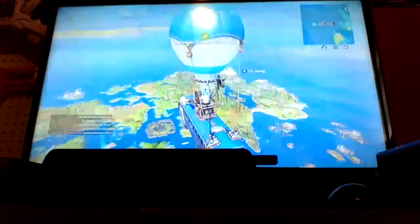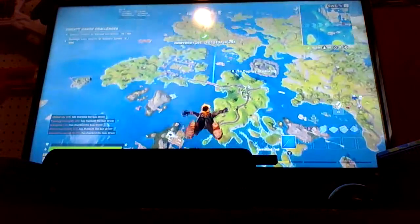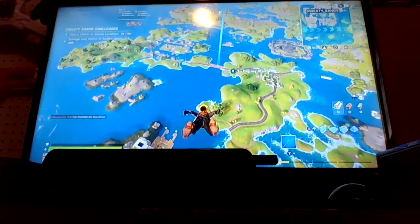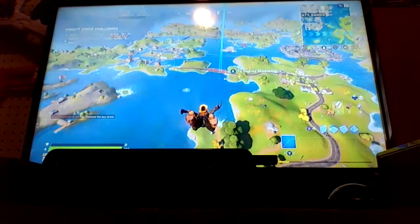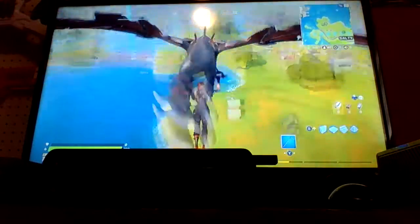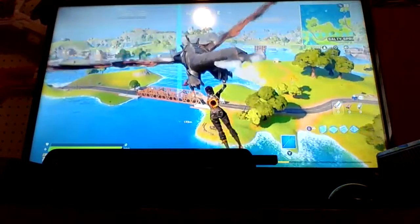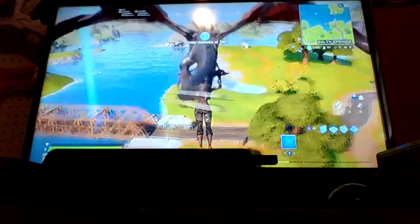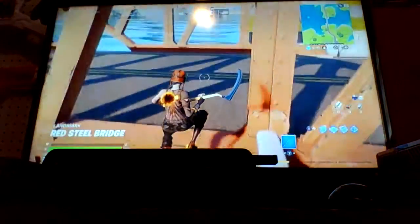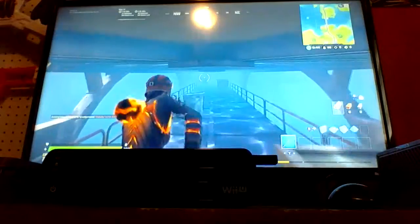We got a good drop. You have to land here at Salty, and I'll show you the rest in a minute. I'm going to try it first. I'm not going to get the slurp jug because it also takes shield damage. What you want to do is go right here on the edge, jump, and then hold forward — and just like that we're taking damage slowly. I'll show you one more time.